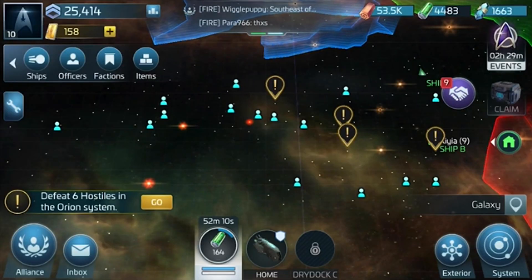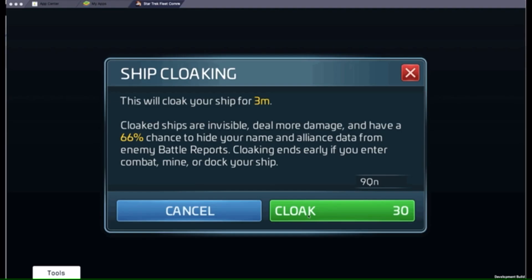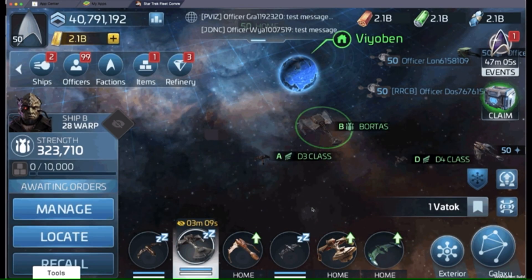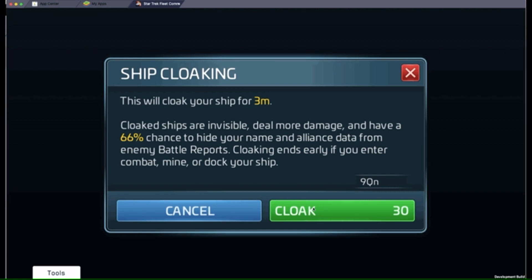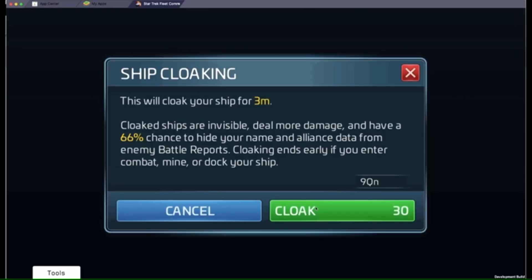Players have been waiting for this since the game left beta, and let me tell you, it was really worth the wait. Ship cloaking will be available to 14 Klingon and Romulan ships. You'll be able to acquire them through the refits menu, and you'll be receiving a free chest each day, much like the Borg probes, for ship cloaking use.